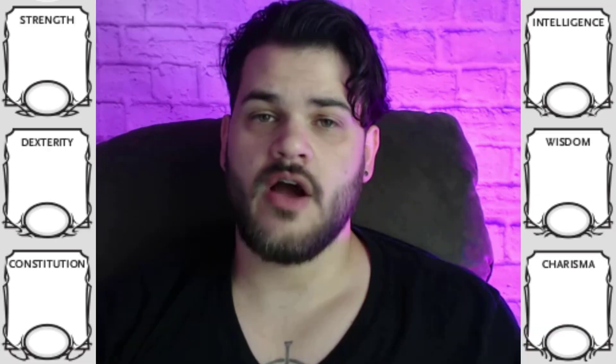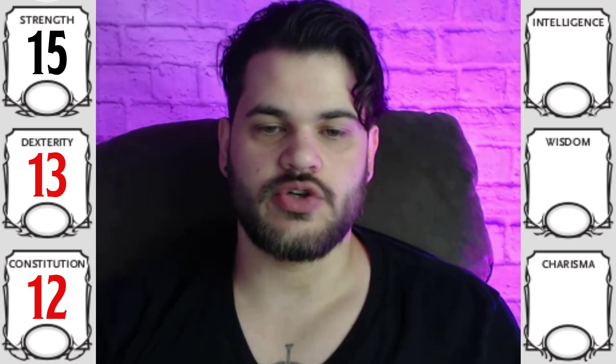We're going to be a Minotaur, and we're going to start out with some pretty weird stats. These weird stats actually go a long way in this build to lend to a lot of our decision-making, but it was definitely a unique take on stats and a fun challenge to try and work around. We're going to take 15 in Strength, 13 in Dex, 12 in Constitution, 8 in Intelligence, 15 in Wisdom, and 8 in Charisma.